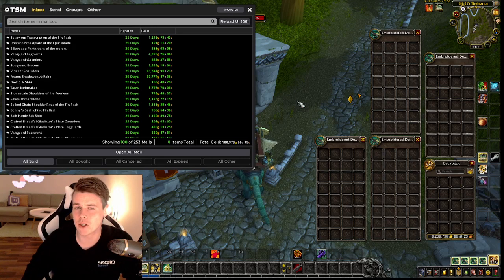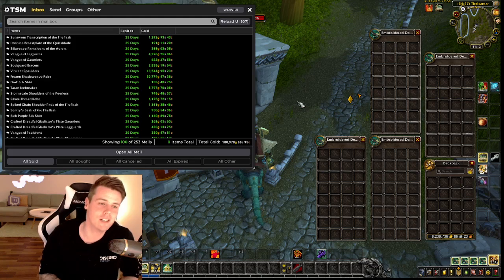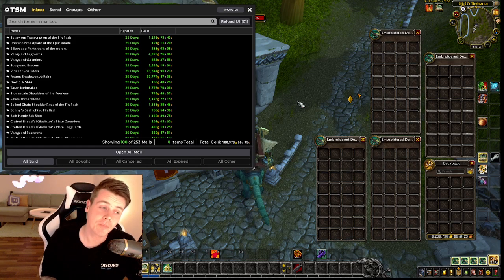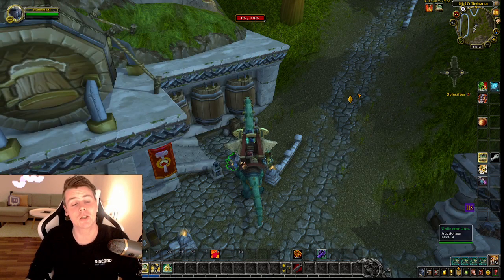That's definitely worth mentioning — I would have made probably three times this amount of gold if I put a lot of focus on undercuts. If anyone in the comments is about to type that they can't sell any transmog, it's because there are two ways to deal with transmog. One is having a couple hundred items and doing constant undercut scanning, making sure you always have the cheapest auctions in the auction house — that requires a lot of time. The second way is the lazy way, the way that I do it, and my auction house is pretty much set up so well.